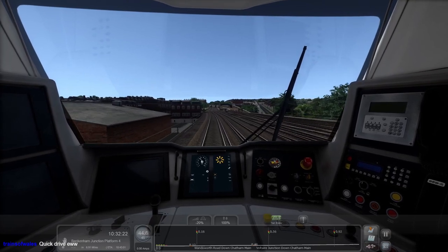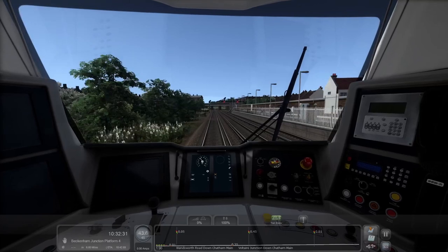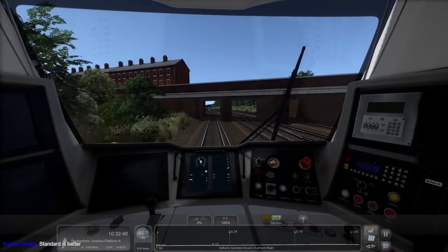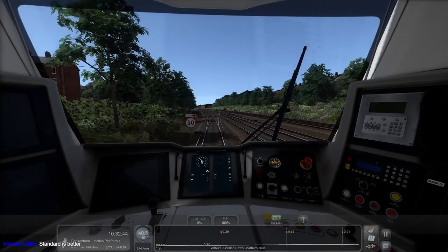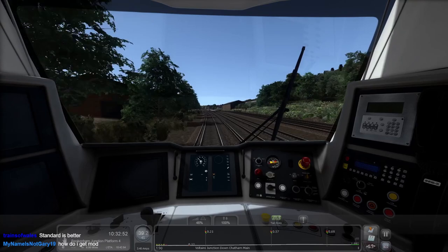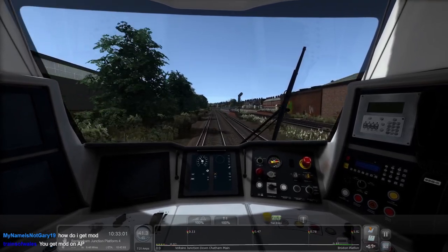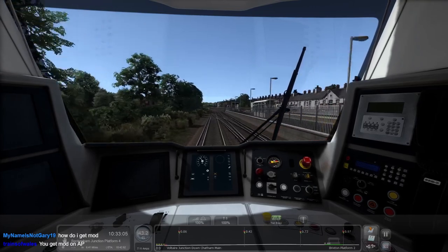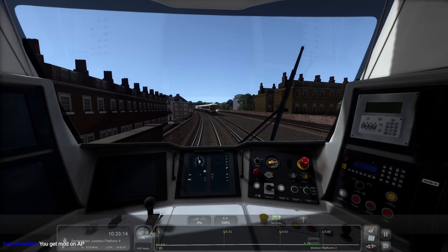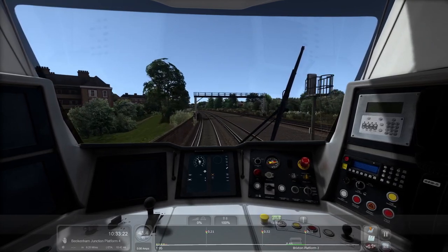That's the actual AWS. Alright, next station - I don't actually know this route very well. I'd love standard but I don't have any scenarios for this. I don't think there's any routes that will support the Stealth Racing 707. Yo, Brixton! How do you get mod? Confused screaming. Networker! I haven't actually seen a City Beam or been on one in real life yet.